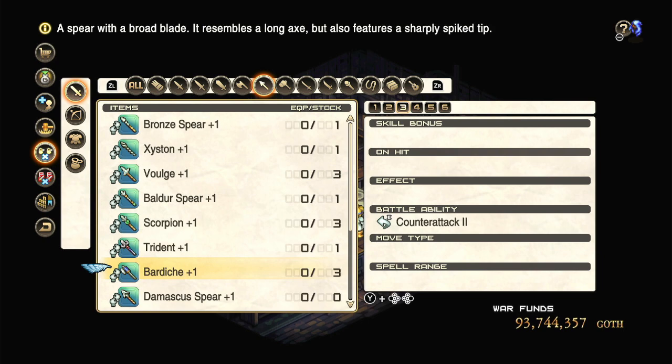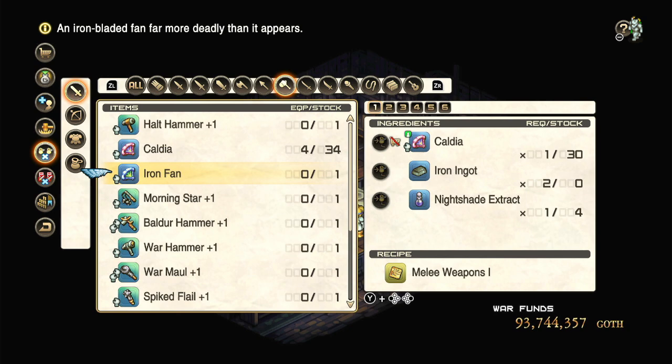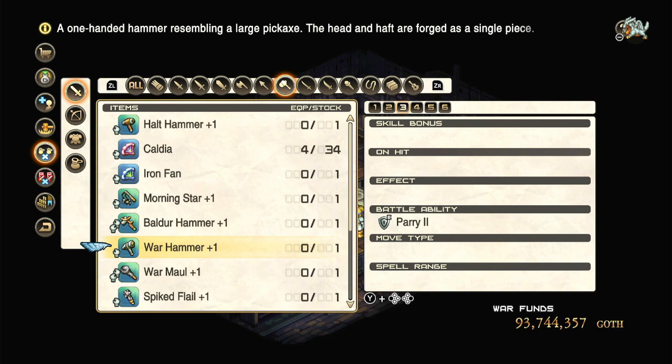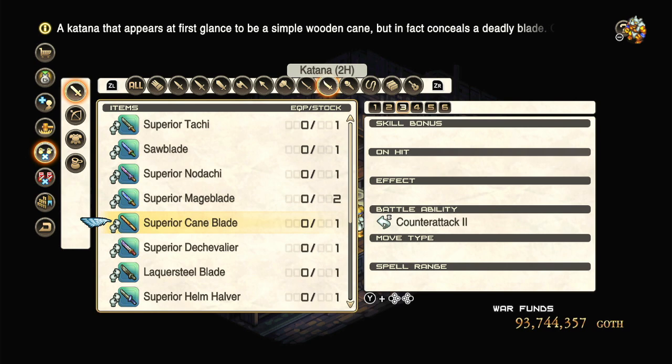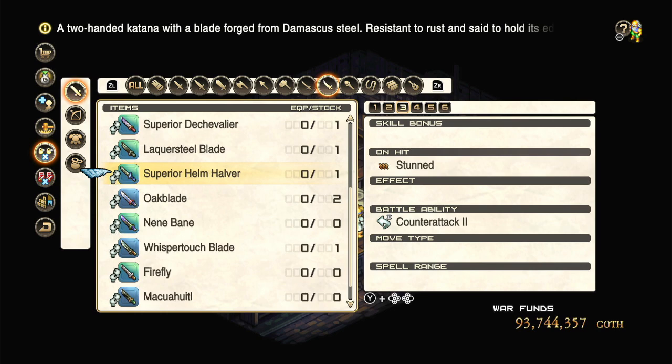You get a very early stun option in the form of Iron Fans, though actually getting a Caldea early can be a little tricky until you get to Farampa. The actual benefits of some of these are pretty solid — a Warrior with a Balder Hammer is very good on the silencing front. For 1HKs, they don't get much until Muzo Blades. Mage Blade is pretty solid for Sword Masters for quite a while. Interestingly, the Superior Helm Haver until you get to higher-end swords is probably the best 2HK because preempt plus stun lets them effectively roll a stun chance before even attacking — so you can actually guarantee the stun.